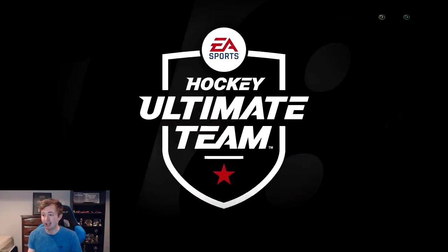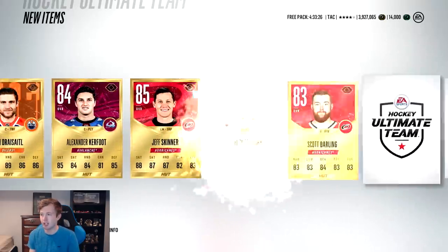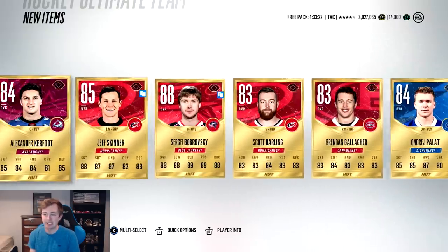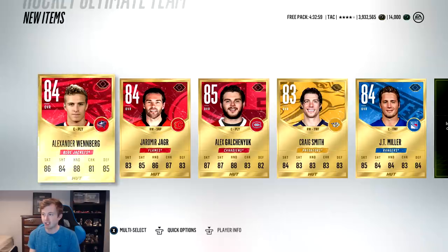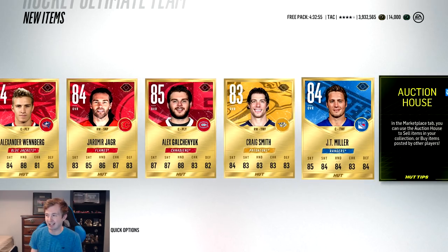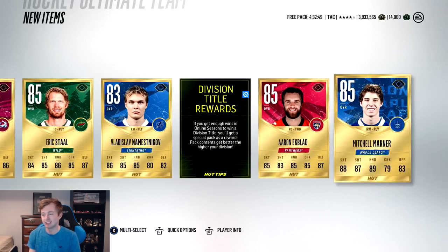We got the Zetterberg and I think we're pretty close to having enough to do a set. Tiller Hall there - he'll for sure get one, he's a beast so far this year. Bobrovsky again. Looks like the pack couldn't even catch up. That was an okay pack. Let's do a little back and forth here with these two packs. We'll skip it. Nothing off the start - I thought for like a half second that was a team of the year card, but it's just one of the HUT tip cards.